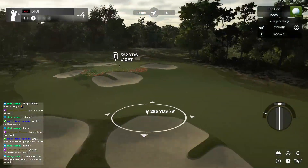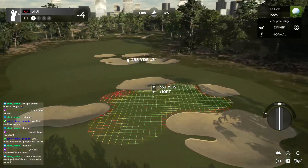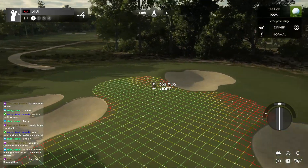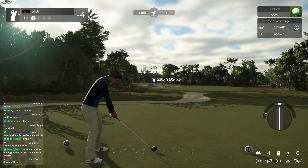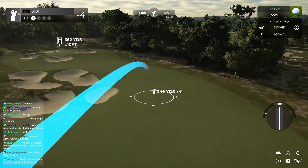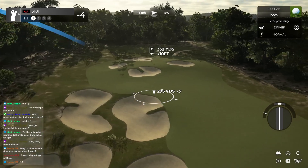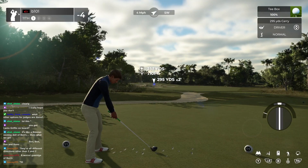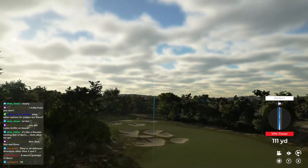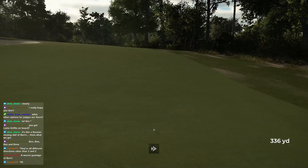This is definitely a Peninsula Kings-with green, extending all over. Probably got the least fun pin on this green — dead center. Love the bunkering just allowing this crazy sort of green shape. I think we can probably go for this — if we clear, I think we're all right.